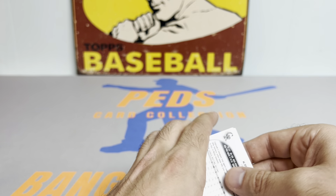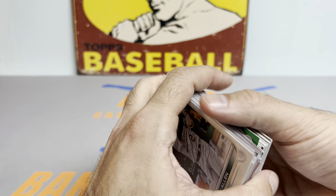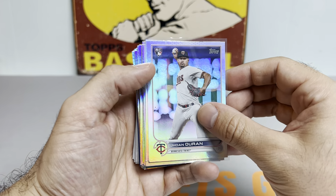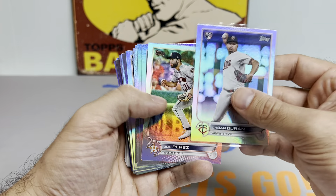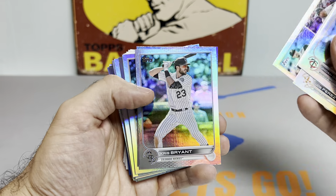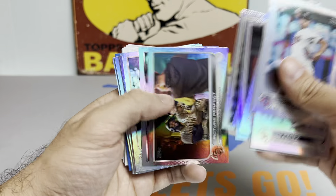18 golds, plus some more coming up, so we probably hit around 20-22 golds total — not too shabby. Moving on to the rainbow foils before we get to the top-loaded hits: got the Duran rookie foil, another Perez, Jabroni rookie, dual Oakland, and then a bunch of veteran foil cards.